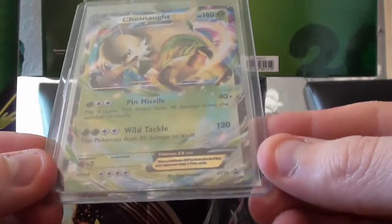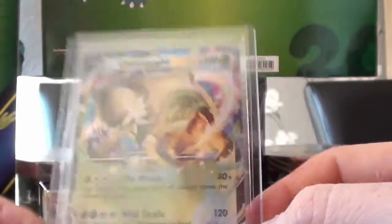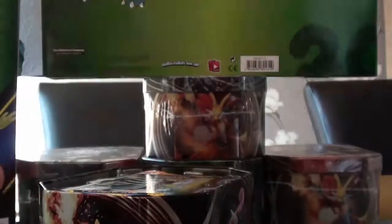So there is our promo — it is number 18. It's quite a cool looking one. I like the colours in it. I'm not necessarily a fan of the Pokemon, just like the colours, which is really nice. So that one is going into my set of promos, which is excellent.